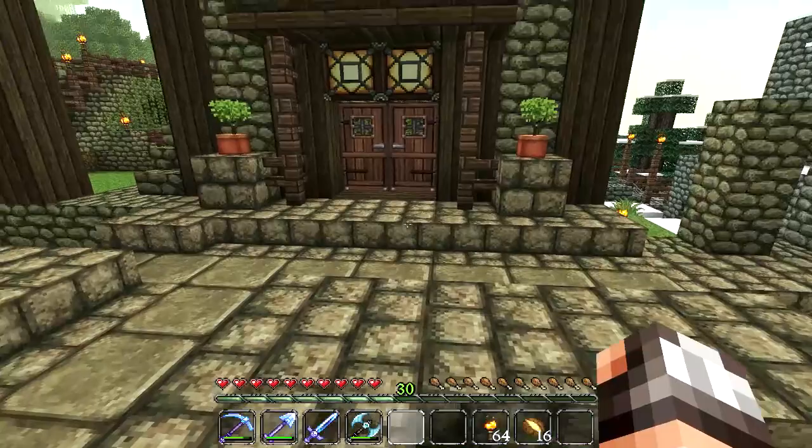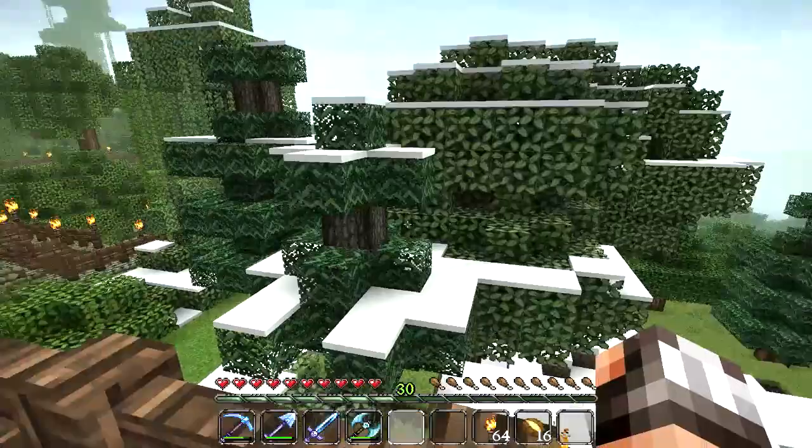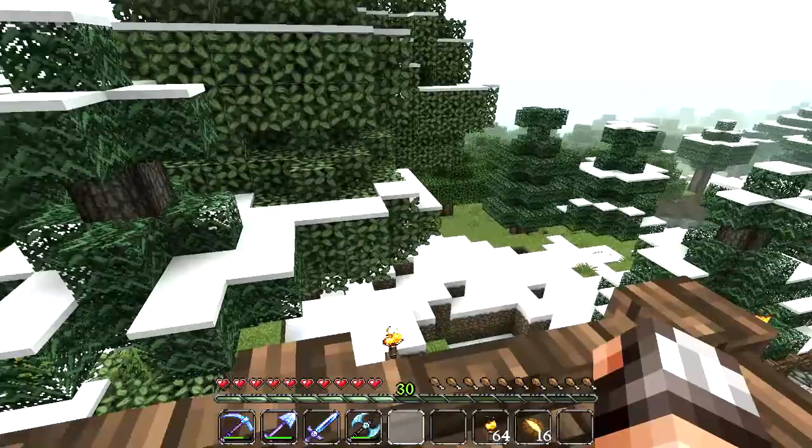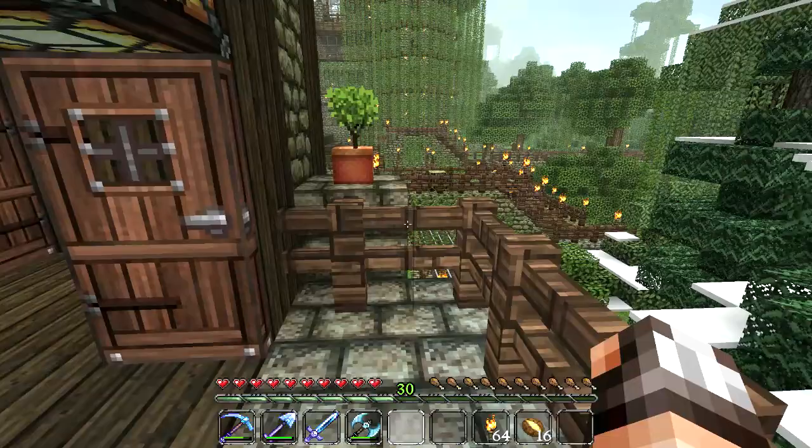I actually changed the blocks to stone bricks instead of cobblestone so that the balcony would stick out more, and I think that really helped make this balcony pop. Let's go upstairs to the second story apartment - I've also added a balcony to this side and it's going to be a really sweet view. I think we'll take down all of these trees so we can look all the way over the farmlands onto the horizon. The sun sets in that direction so you'll get a really epic sunset from this balcony.